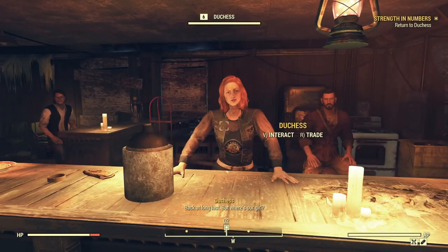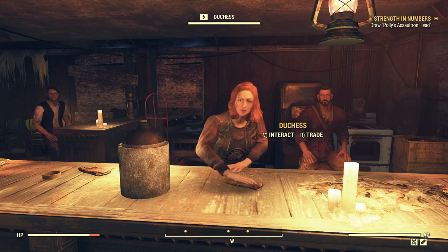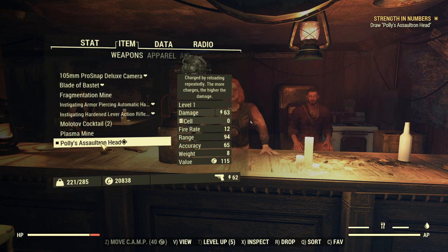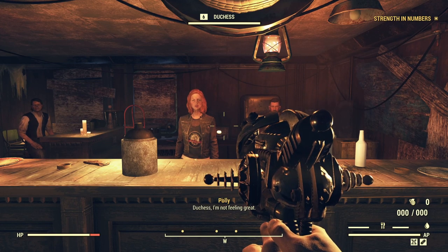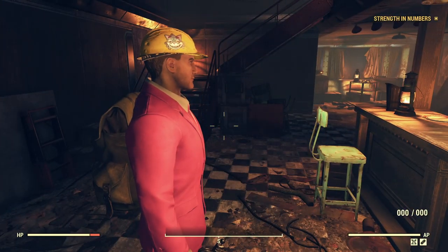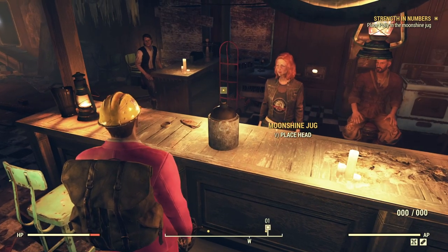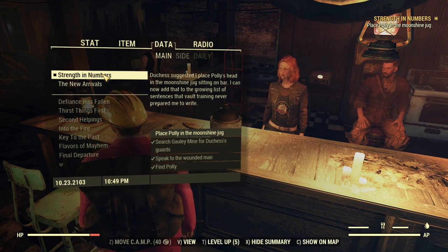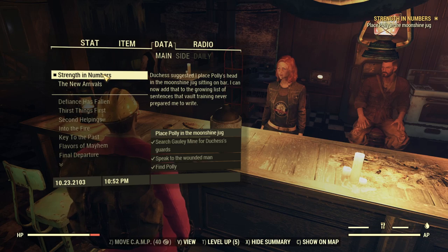I did it. I'm going to tell you about it. Drawing Polly's Assaultron head — that's what I'm supposed to do. Okay, I'm going to draw her head. Maybe we should set her down. The jug should do the trick. Place Polly in the moonshine jug. Place head. Well, that's funny that I noticed that when we walked in — it's there for a reason. Duchess suggested I place Polly's head in the moonshine jug sitting on the bar. I can now add that to the growing list of sentences that Vault Training never prepared me to write. That's funny.